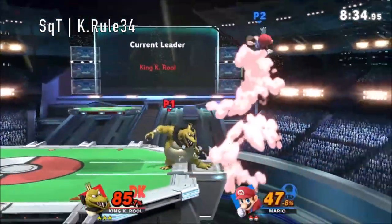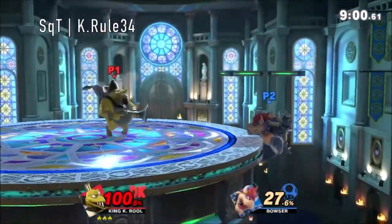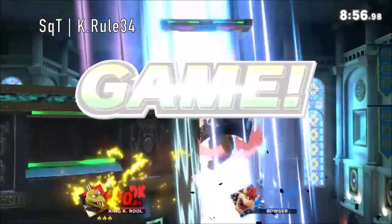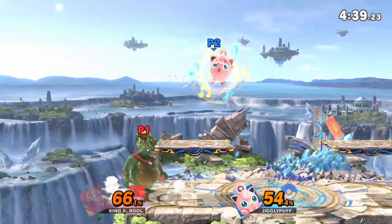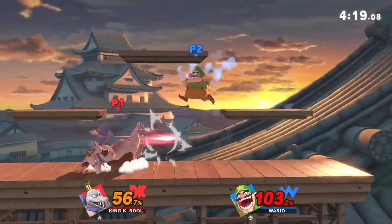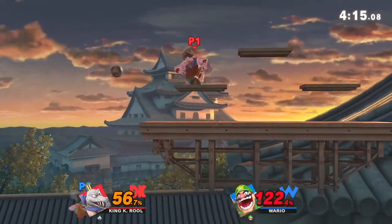King K. Rool is a traditional heavyweight zoner that rewards creativity and innovation. On the surface, he's a simplistic heavyweight, but when you delve into his meta, you'll find a crocodile lying in wait for the perfect opportunity to strike and sauce on his opponents. Keep him out with crown and blunderbuss, spike everyone you see, and you might get combo for days. But let me remind you that being thick has its benefits.